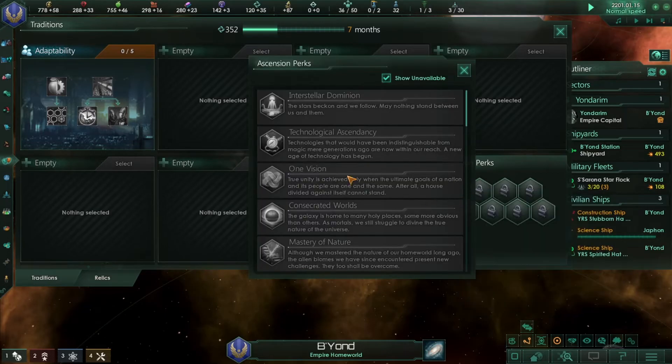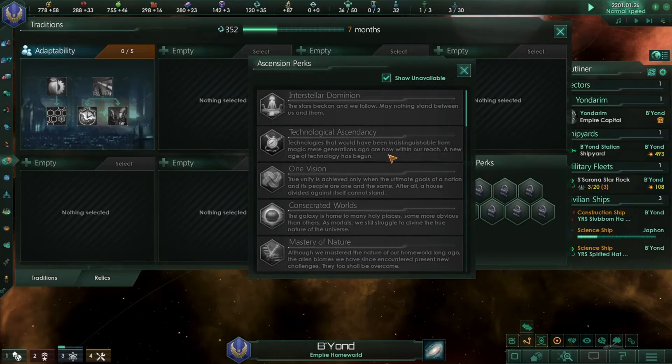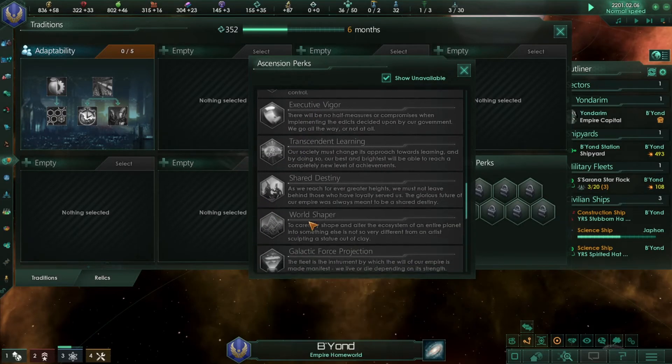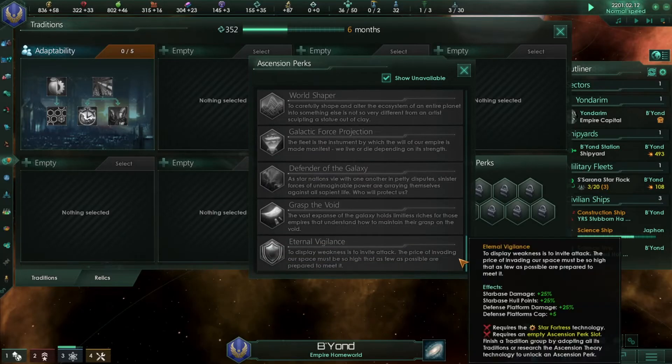Ascension perks work like this: once you complete a full tradition tree — all five slots — you'll earn an ascension point. With an ascension point you can pick one of the ascension perks. There aren't many without DLC, but getting the DLC adds more options.